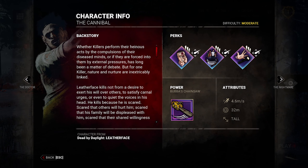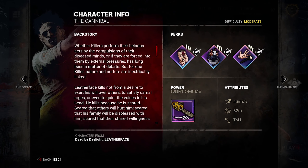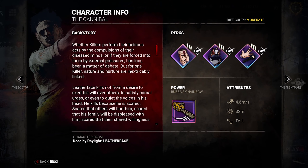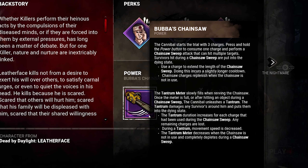Bubba's Stats sind ziemlich basic. Wir haben wieder mal einen Terrorradius von 32 Metern, einen Movement Speed von 4,6 Meter die Sekunde und von seiner Statur her ist er relativ groß. Das Besondere an ihm ist sein One-Shot-Potential, womit wir auch direkt bei seiner Power wären: Bubba's Chainsaw.